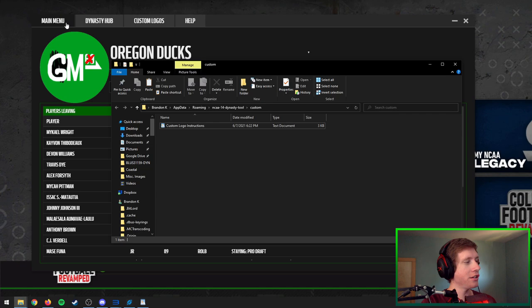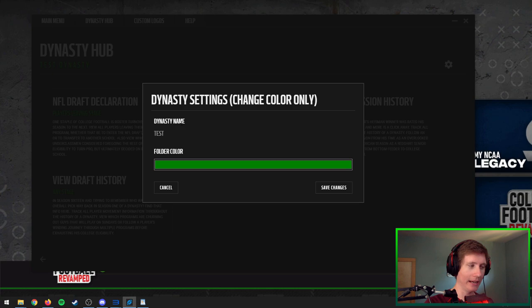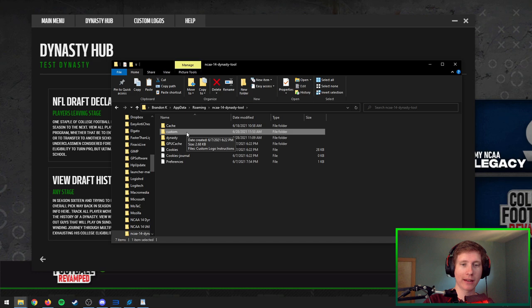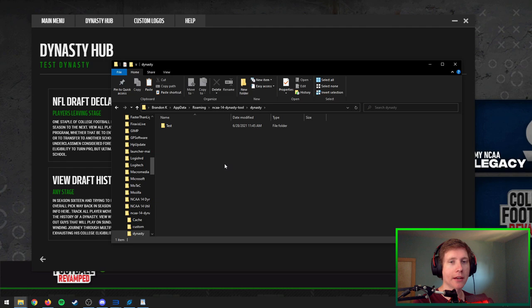Currently there is no way to delete a dynasty from within the tool. In the settings all you can change is the color — you can't change the name — so make sure you have the name how you want it. If you do want to delete a dynasty file, click on Custom Logos to open your App Data folder, then navigate up to the NCA14 Dynasty Tool folder, go into the Dynasty folder, find the folder you want — in this case 'test' — and just delete it. So after this video, when I want to load in the Teal Boys dynasty without the test one showing, I'll come in and delete the test folder.